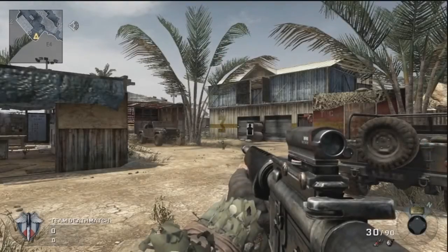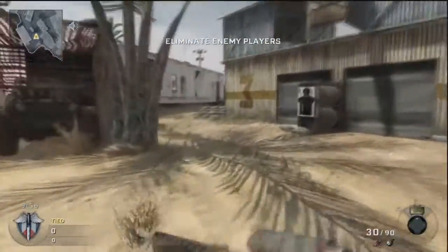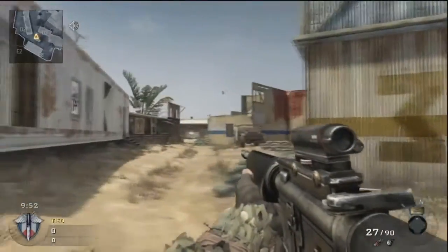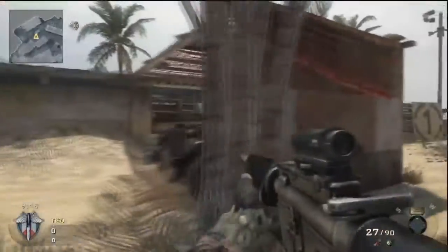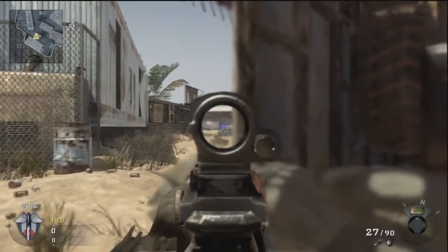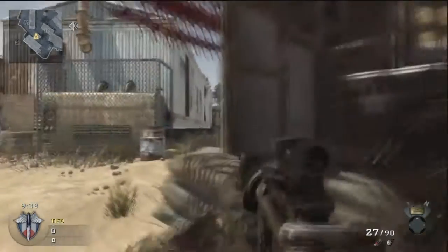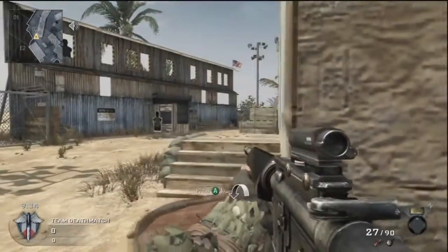I'm going to show you Team Deathmatch spawns. If I spawn on this side, I don't want to go to these sandbags because people like to throw grenades from over there and they land here. I believe it was an FPS Rusher video where he got a quad right out the gate. If you want to try and get those, run across and kind of hide behind these sandbags — you can pick anybody off trying to run through there.